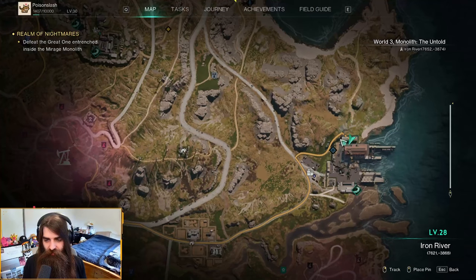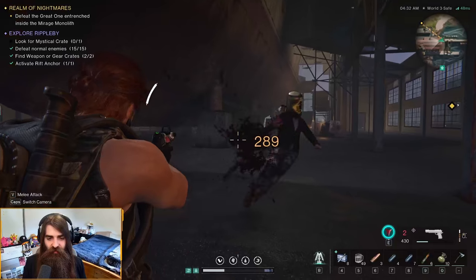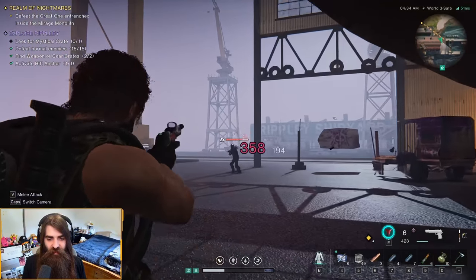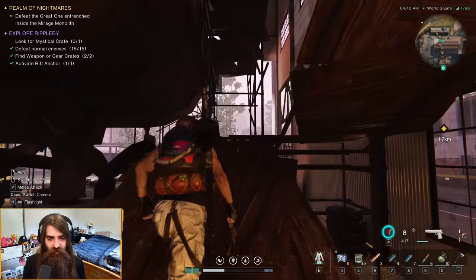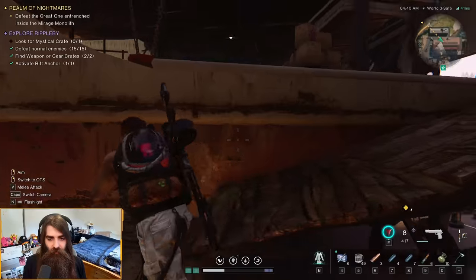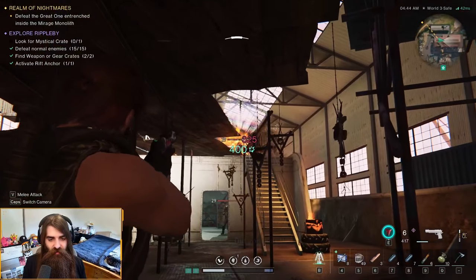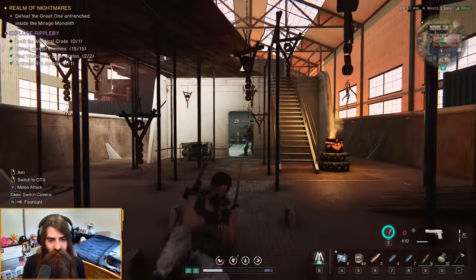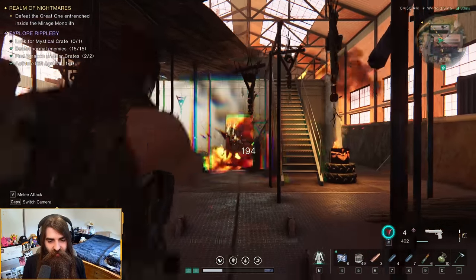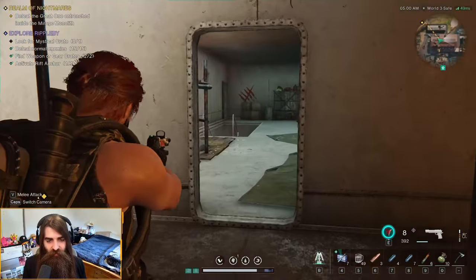Ripple B weapon crate right here in the long building. Now we're doing the Ripple B gauntlet, which is where we go over here and have to kill an entire town of enemies. We start by running up the rafters. There should be bomb guys — yep, don't want those to run up to you; they'll one-tap the shit out of you. There's more than one.